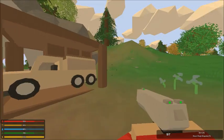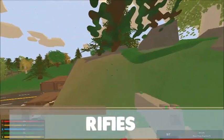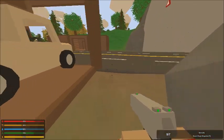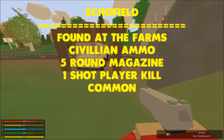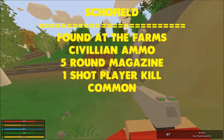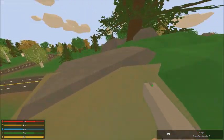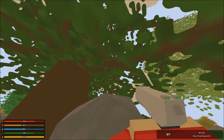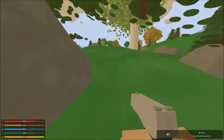The next section is the rifle section, and there are a couple different guns so this will take a little longer than handguns. The first rifle is the Schofield. The Schofield is a civilian rifle, which means it takes civilian ammo. It has a five round magazine and is a one shot player kill in the head. It is a pretty common gun — you can usually find it around the farms: Wilshire Farm, Fernwood Farm, and Wellington Farm. Those are the main three places.